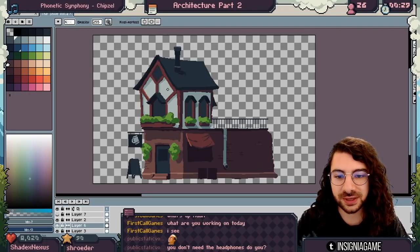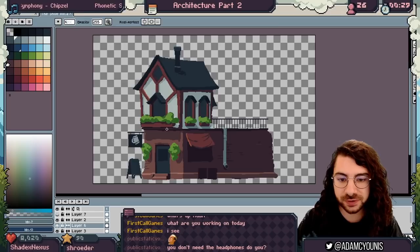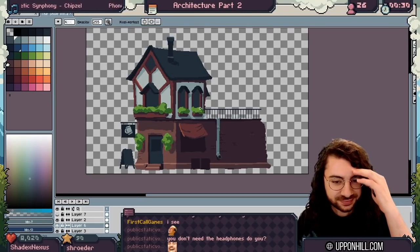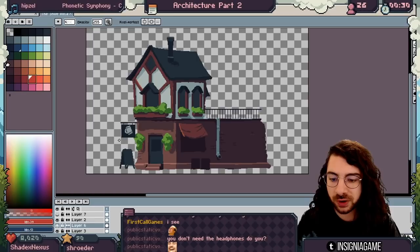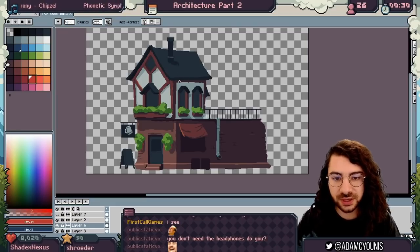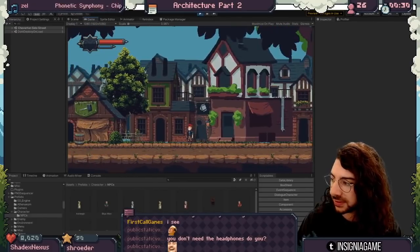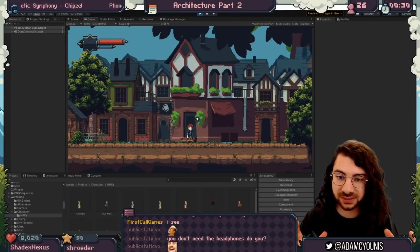Welcome back to the second part of the architecture and buildings tutorial. Today we're going to be doing some more details on this building and getting it to a point where it's got a really nice polish and that pixel perfection we love. Let's get started where we left off last stream — we took this from a big red blob, gave it some shading, did preliminary detail work on little bits and pieces, and left it at a point where it's able to be put into the game. Here it is in the game — it's quite a big piece, and I've definitely shrunk it down quite a lot since I put it in.